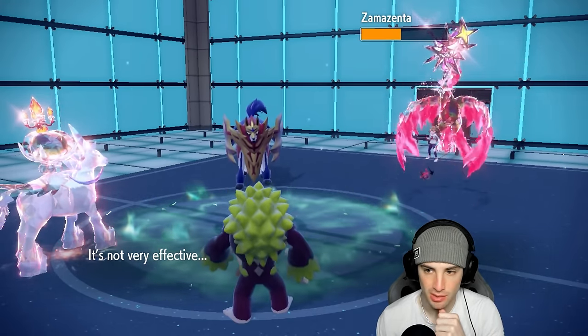I'm going to Protect Flutter Mane. I want to double Protect because chances are they go Fake Out into Heatran, so next turn we can double attack since this turn we could only get one off. They end up not going for Fake Out at all - decent turn for us. Scorching Sands flies and does decent damage. He turn-pivots with Intimidate and swaps out.